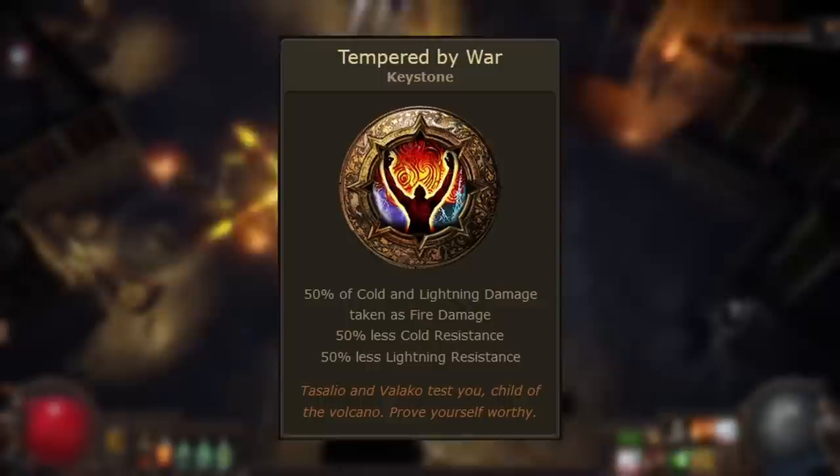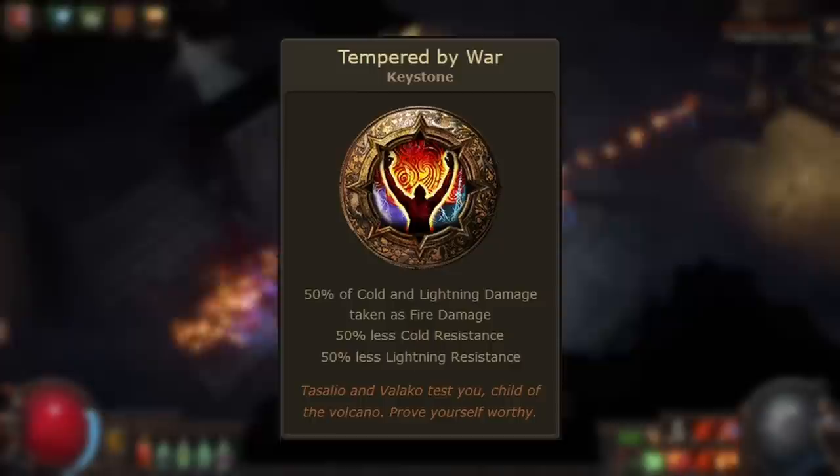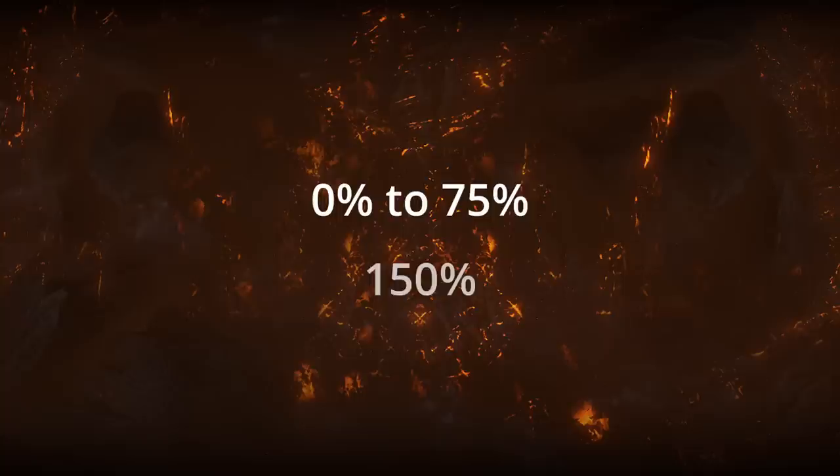Let's first talk about the downside: the 50% less cold and lightning resistance. This modifier essentially reduces the efficacy of your cold and lightning resistance modifiers above 0% by half. For example, to go from 0% to 75% cold resistance you'll need a total of 150% cold resistance. This modifier also halves your negative resistances, so if you'd normally have minus 60% lightning resistance, you'd now have minus 30%.